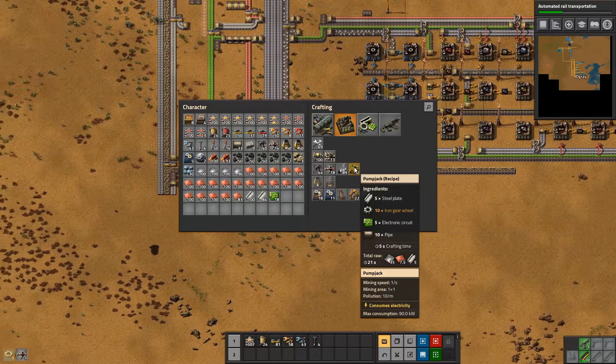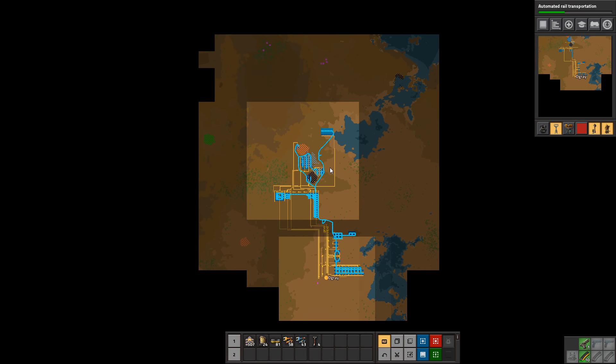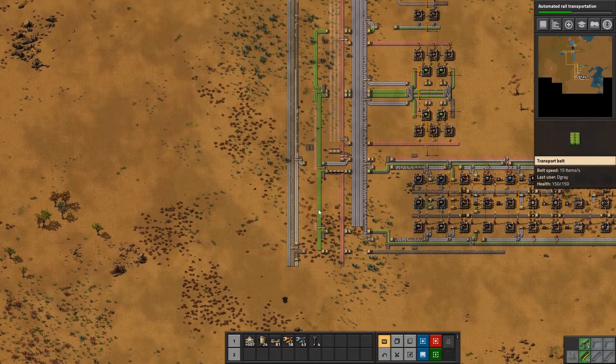Looking at oil - we have a small amount up here, we might be able to get it into the base and run that along the main line as well, just to be nice and orderly. Other than that, hopefully we can find some out here - that would be a lot easier to manage. If not, we might just take some trains to pipe it back to the base.